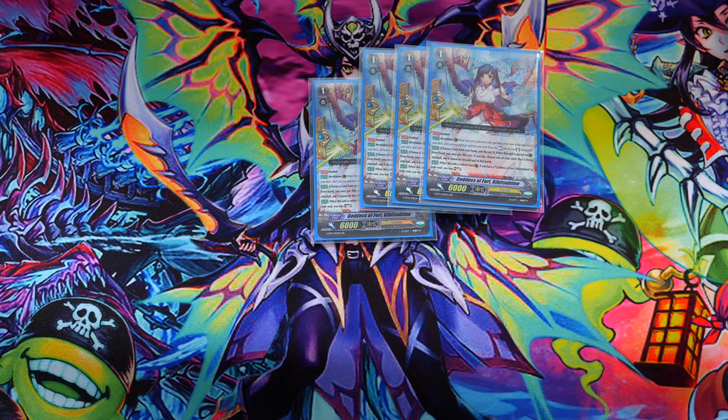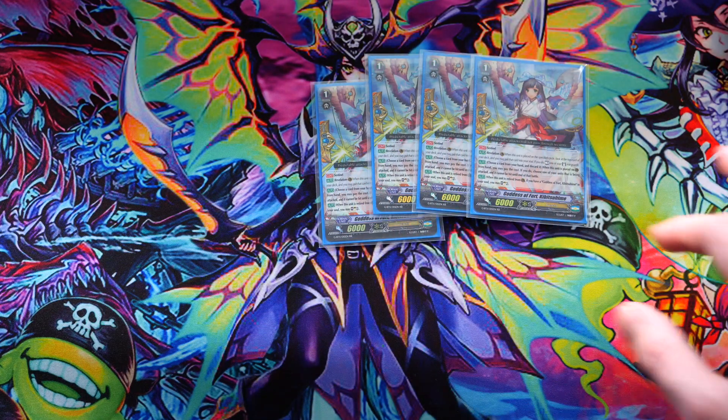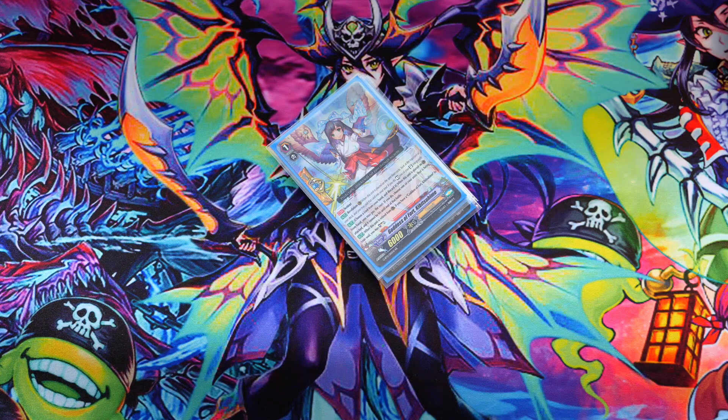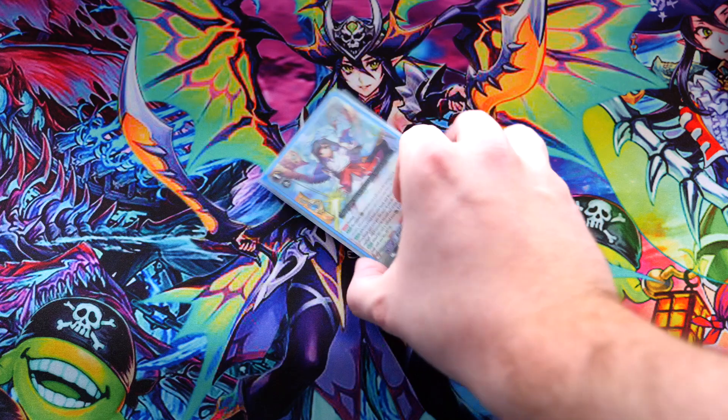Four of this PG — you could run the unflipper, both work and both have their own uses. I like the added soul charge because you do want to go through the deck very fast so that you get that Wiseman loop on second stride consistently.